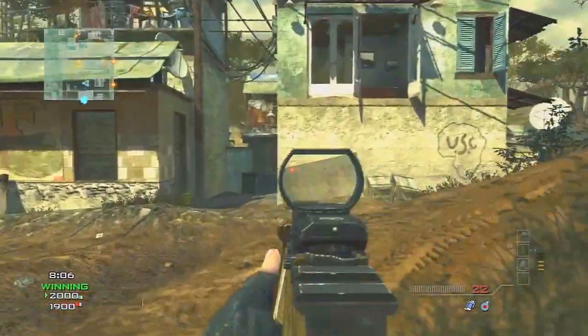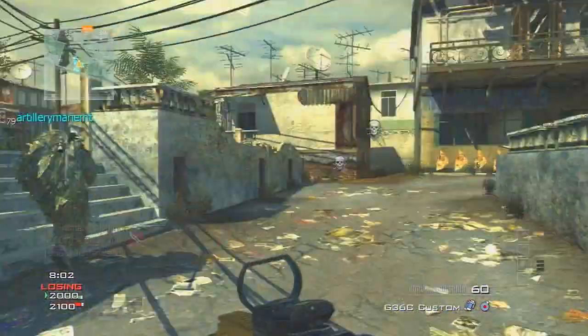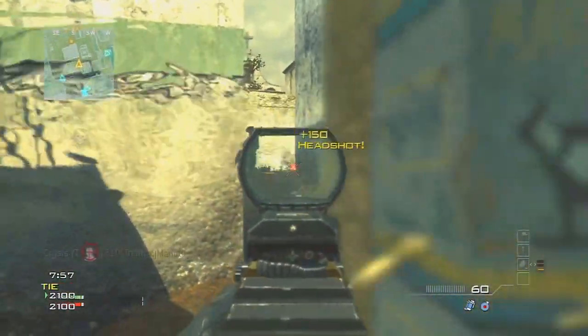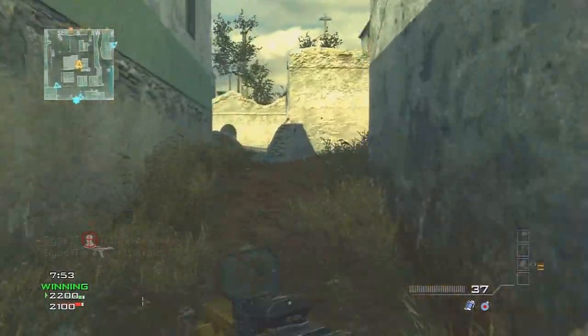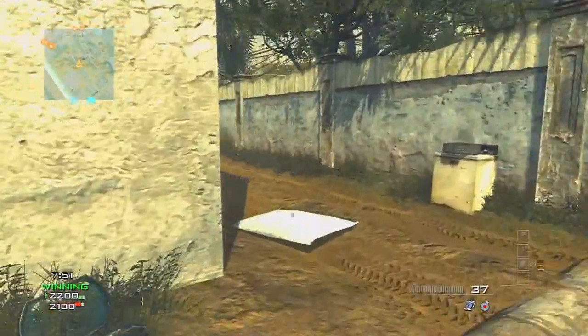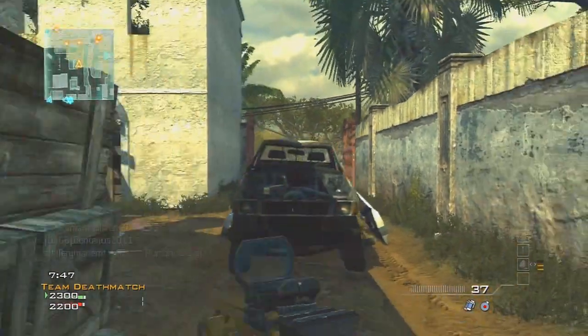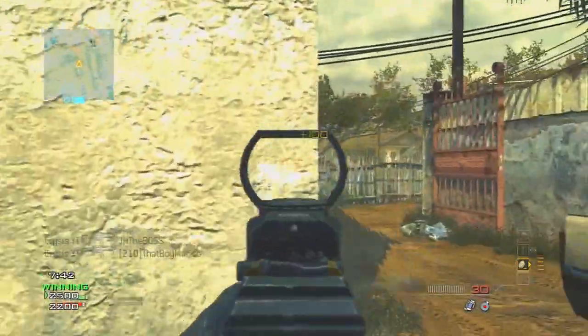Right here I make a bad call. I'm going to push these guys but I see on the UAV there's a guy back there head glitching, and he kills me because I decided to go for him instead of going around the corner and getting the double kill. That was basically a for-sure thing because those guys had their backs turned — I should have just went around that corner. But as you can see, I picked up two quick guys; the UAV helped me out yet again.